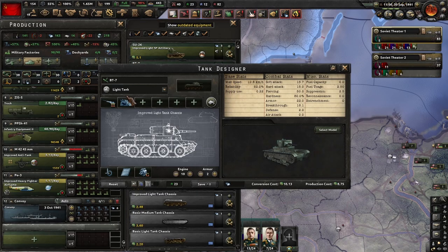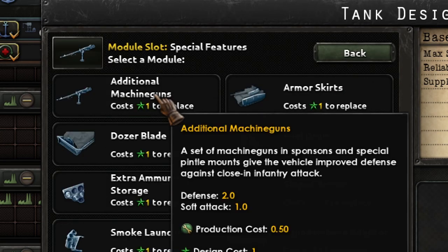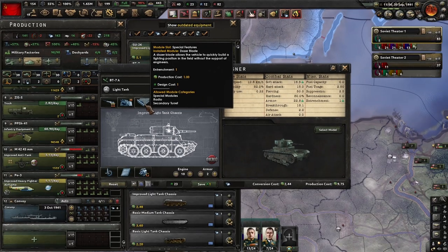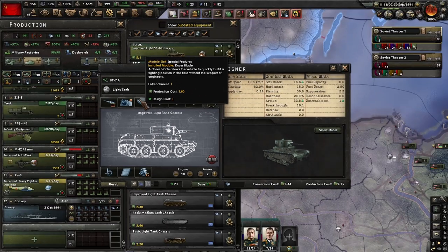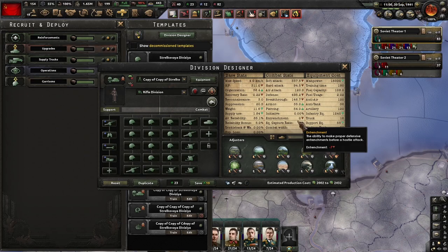Once you have the technology, you are able to add to any of your tanks the dozer blade component. Here it is — it costs 1 production cost but it adds 1 entrenchment point to the tank. As you can see mousing over, it costs 1 production cost and adds 1 entrenchment to the division that includes this tank.